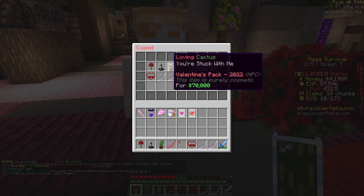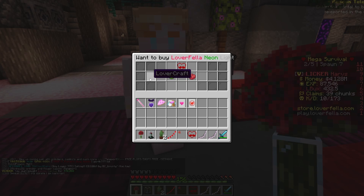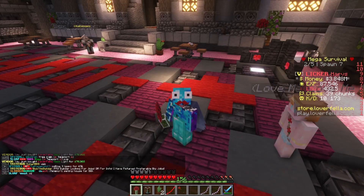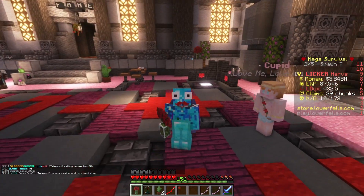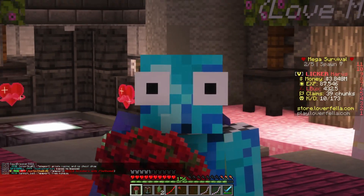I'm also going to buy double of some items just because I think they really do look cool, especially the Loverfella Neolite. After buying six of those, the coolest thing is if I put it on my head, it gives us an amazing little Loverfella mustache, and I think that's the coolest part about this, not to mention it would also look amazing in a gaming setup on the server.